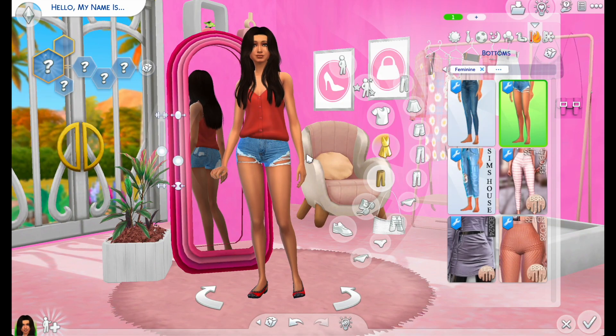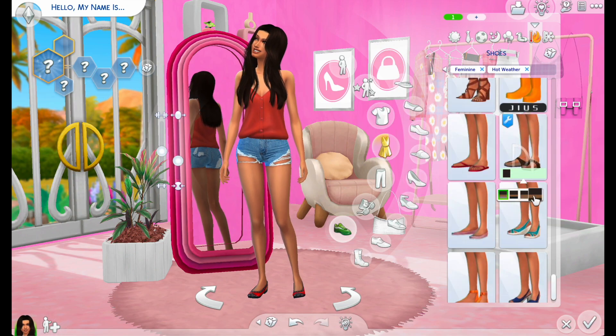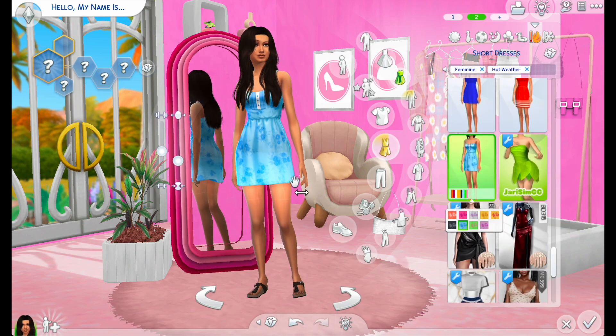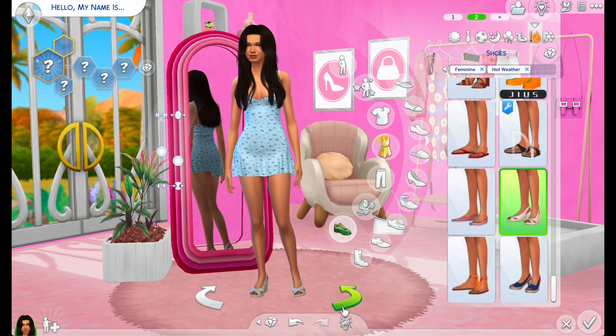And of course I wear shorts like this. This is actually a really good shirt because I feel like I have something similar to this. And then I have Birkenstocks just like these. Wow, this is a perfect fit. I also have a dress similar to this — a light blue one. Some cute pair of wedges — those are adorable.